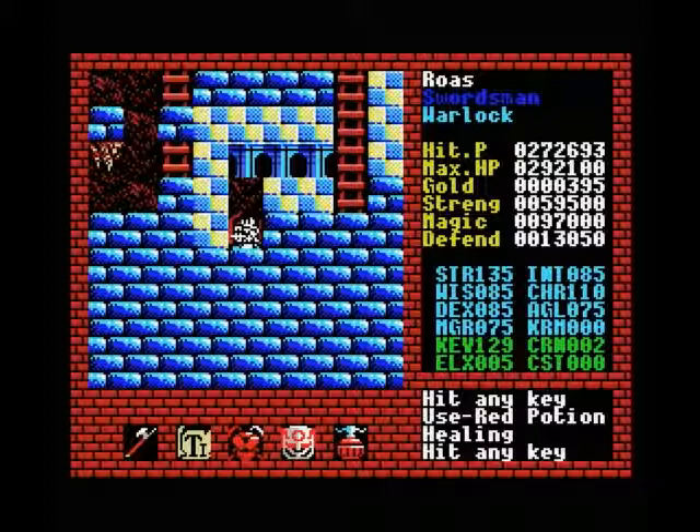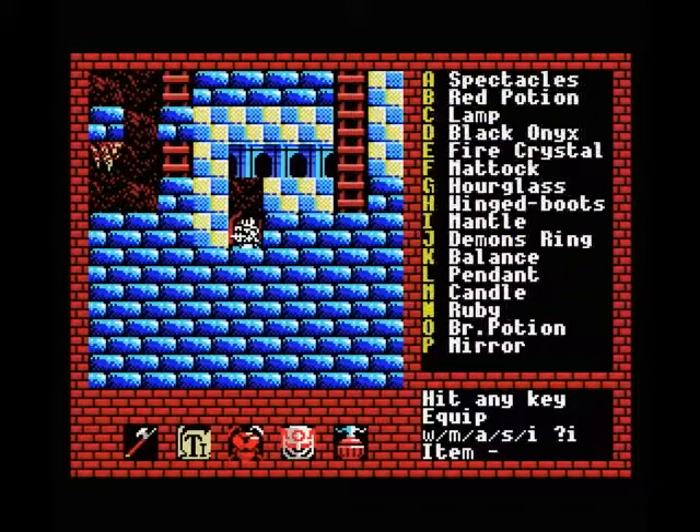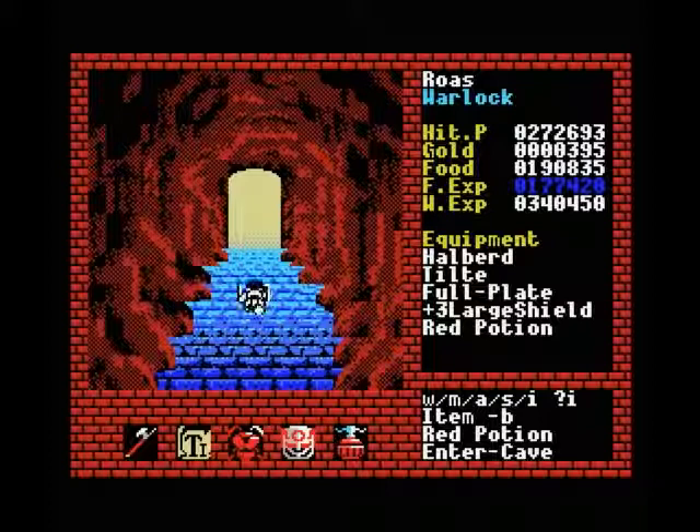I still stand by the fact that in the early levels you don't really need the wisdom, but later on as you can see it's going to be very useful. Especially because a full heal at this level costs close to 20,000 gold, so having an almost full heal for 5,000 is definitely a good bargain. And since we already collected close to 50 red potions in the previous levels, we'll be able to use them more frequently — and we are very much going to need it.